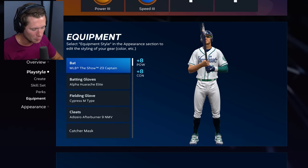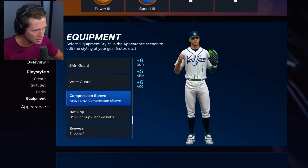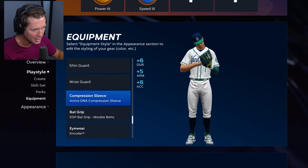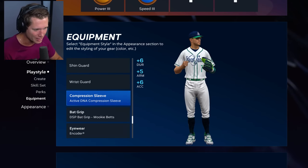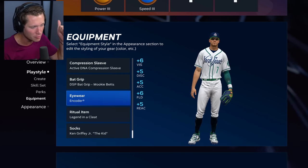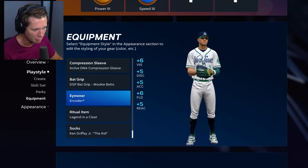This bat was a pre-order bonus. You guys saw these gloves and things in the last episode — we added some socks and stuff. Since then I've added this compression sleeve, which looks pretty cool. I did customize the glove; I added neon green accents on top of navy. Kind of cool, doesn't fully match, but still kind of sick. Added a back grip and these Oakley encoder eyewears — these are the best thing we have: plus six plate vision, plus five plate discipline, plus five accuracy, plus six fielding, and plus five reaction. Helps on both offense and defense.